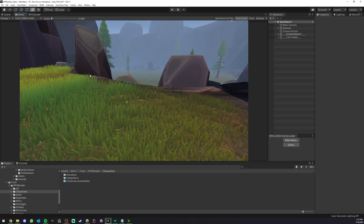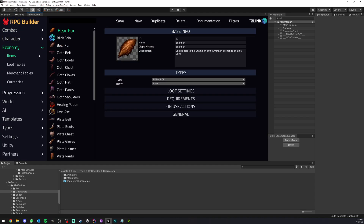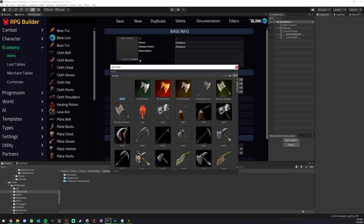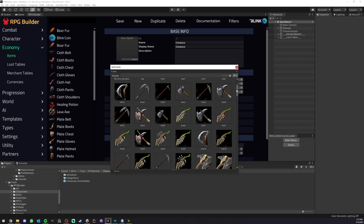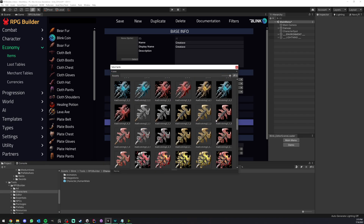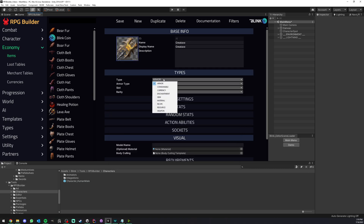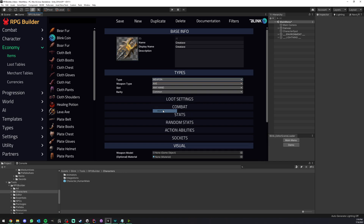The first step is to add our weapon to the database. To do that, we go under Blink RPG Builder > Economy > Items, create a new one, and I'm going to call this one a Great Axe. For the icon, I'm actually going to use one of our custom icons, which is going to match exactly the look of the weapon. So when we release weapons or armor sets, we release the 3D models but also make icons for those. Now we have to select the weapon type, so we're going to set it to Weapon.